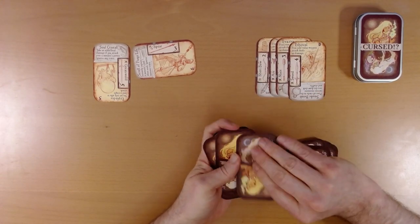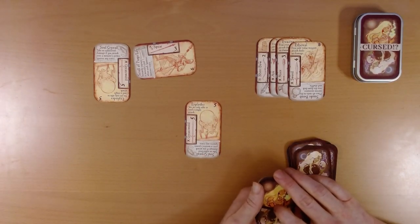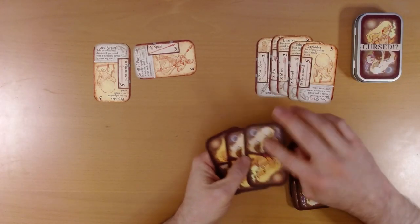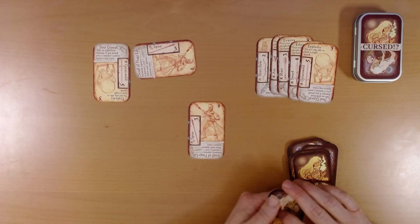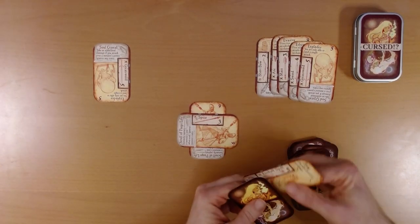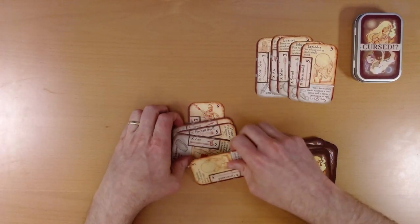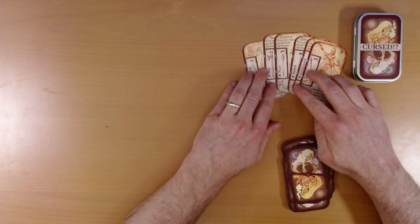The next monster explodes — you're only able to land a single attack. Four. So he explodes, we take one damage, we collect him. That's five monsters. Sixth monster — we're not gonna make it. We'll have to use our spear, and that gives us eight. But even if we play this last card it goes over. We could use our soul crystal, so we do collect that monster. But that's only six, and Ivy's defeated.